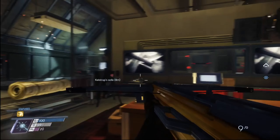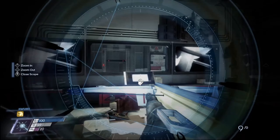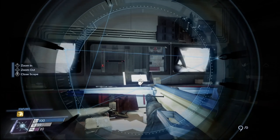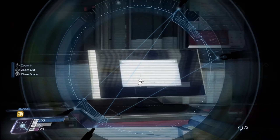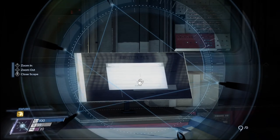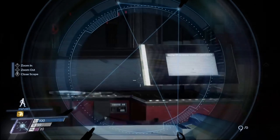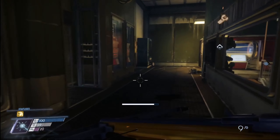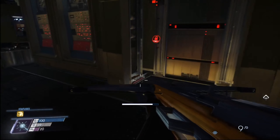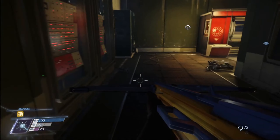Welcome back to Prey part six. I remembered there's a console here and you can zoom in with the Cyclops helmet and shoot at it to do things. I got it to play a weird video that was just like a mimic attacking a guy in space. I opened up this back panel and one of these turned into a door that I can't get into.